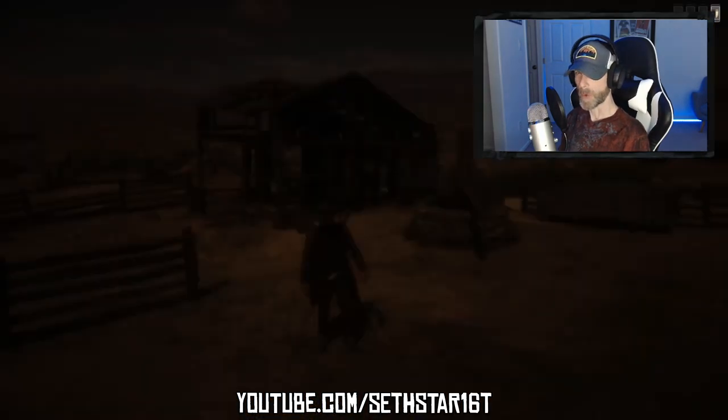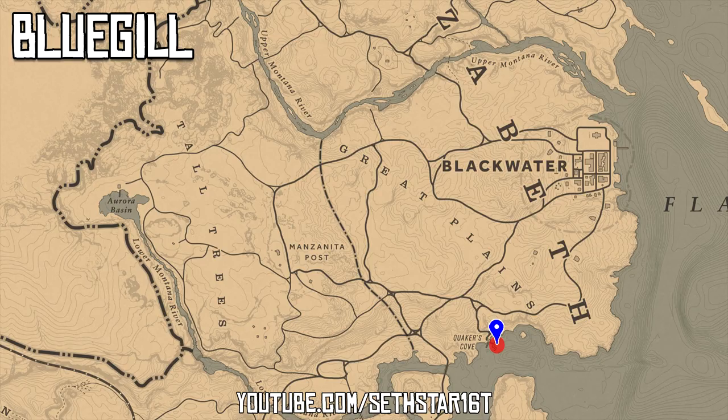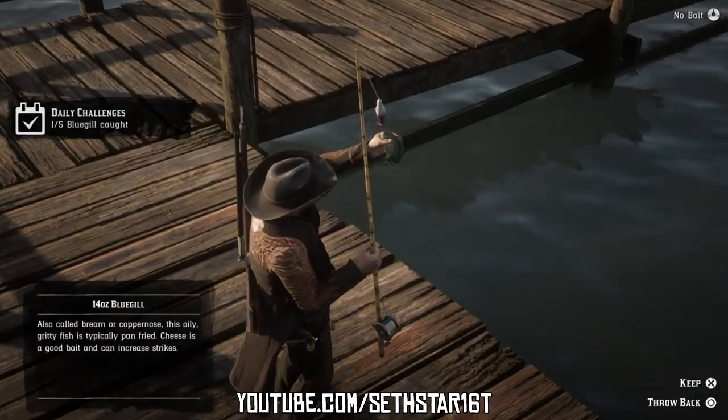60 Second Red Dead Online Daily Challenge Guide for November 17th, 2019. Number 1: Bluegill Catch. You can catch these just off the docks of Quaker's Cove using cheese for bait.